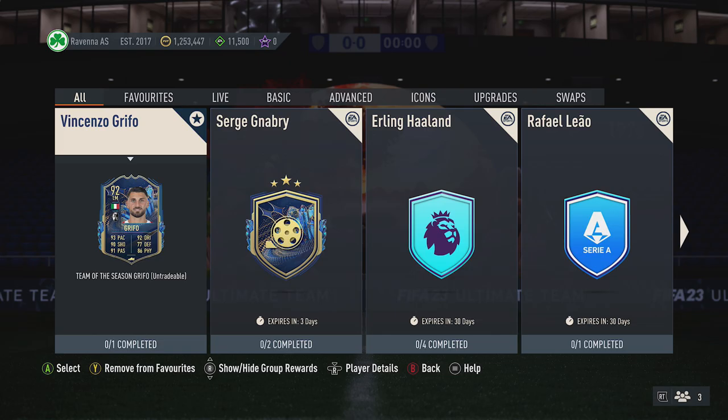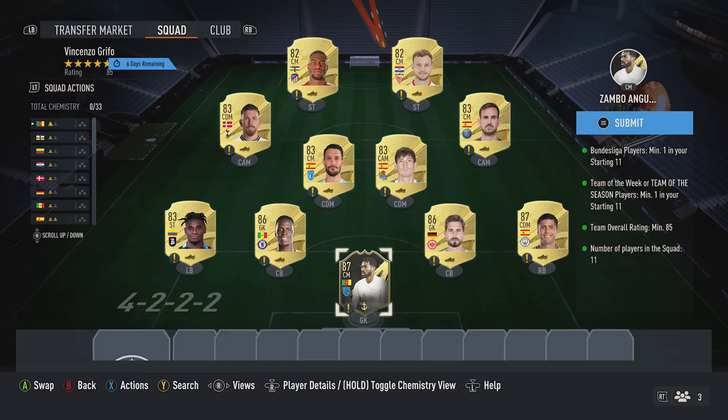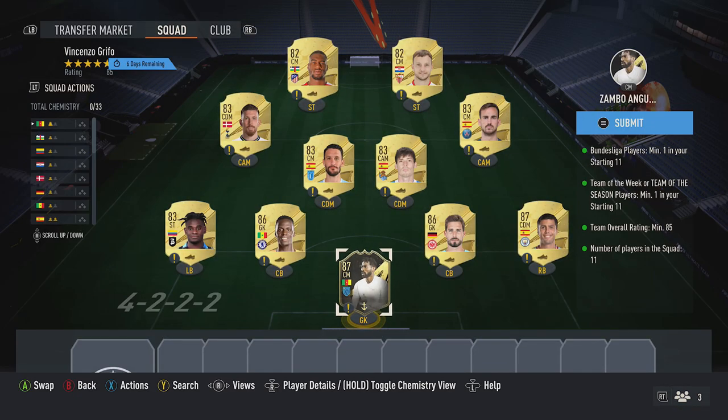Let me show you how to complete this SBC. If you guys enjoy this video, please smash that like button down below. At time of recording it costs around 52k to complete all the requirements: at least one player from the Bundesliga, at least one Team of the Week or Team of the Season card, and an 85 overall rating.